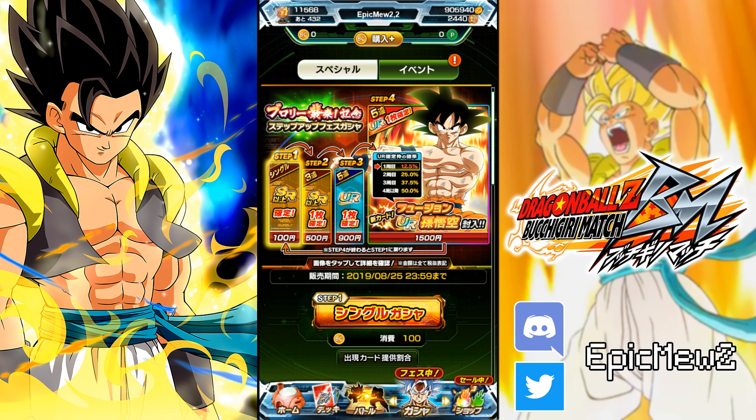This is a step-up banner and this Goku is a brand new unit, but you can only use Bandai coins on it. As far as I'm aware, this is the first unit in Bucchigiri history to be locked behind a paywall when it is a brand new unit. They have done paid-only banners in the past, but it was always returning units — never a brand new unit. The fact that they put a brand new unit on a paid-only banner already soils everything about this Goku.